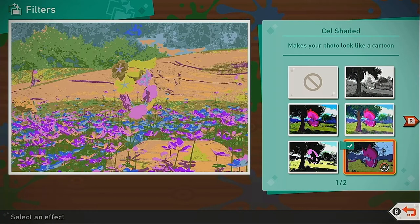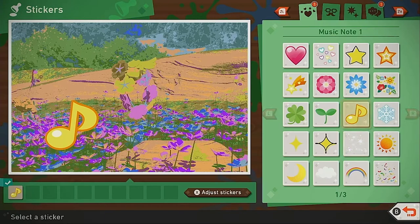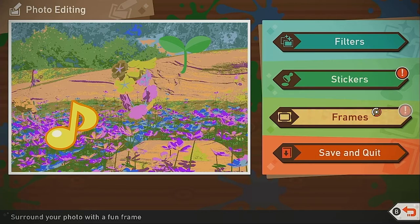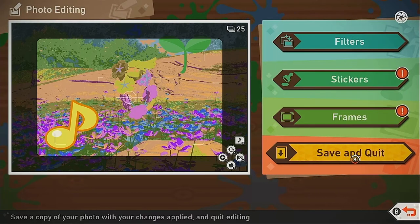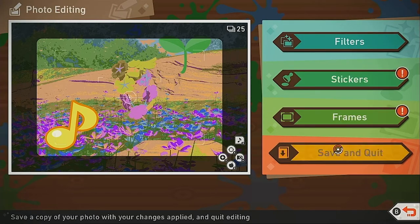This is where you can add the filter, the stickers, and the frames to your heart's content — these are also unlockables. I think this is about the extent of it, but you can really get a variety of awesome pictures, and when you're done you can save and quit from here.